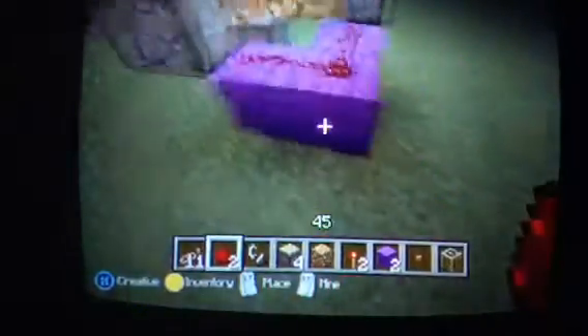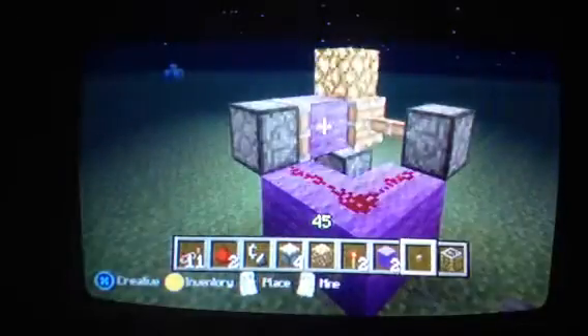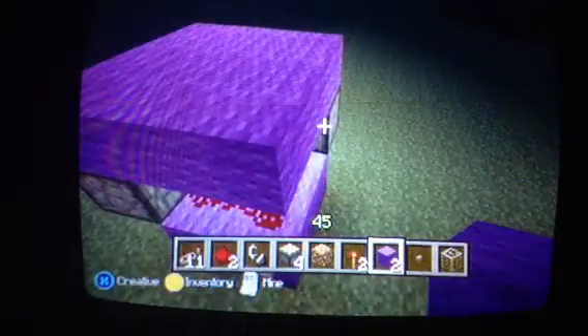Right there around here, always put the piece of glowstone. Put another one right there. Put some lights down. Add a button, and there you go, you've got yourself a block swapper. Then you could put a floor right here and have a light switch. Adios.